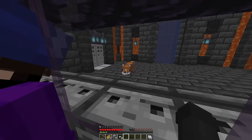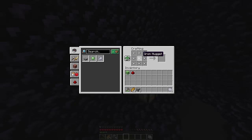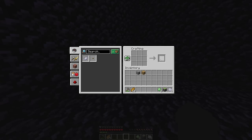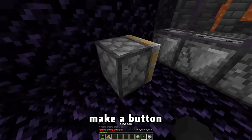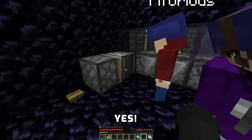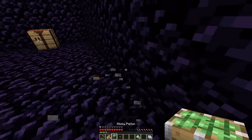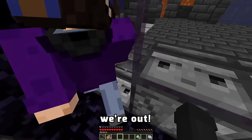Ledgy, this isn't good — has it got the heart? No! I'm trying my best! Here we go — we make a piston, turn the slime block into a sticky piston! Place it like this, make a button, and do this! Yes! We do this one more time — hurry it up, Ledgy, the fox is leaving! I placed it on the wrong block! Okay, like this — come on! We're out!